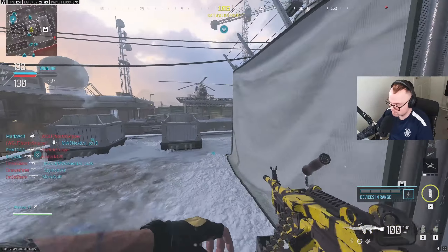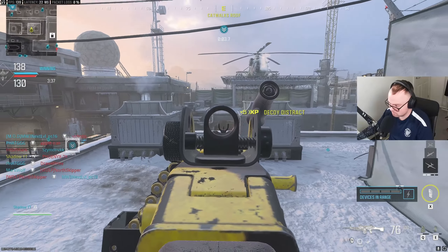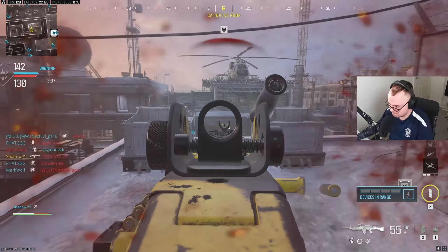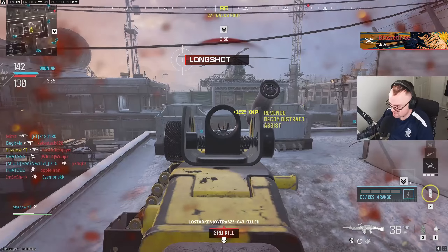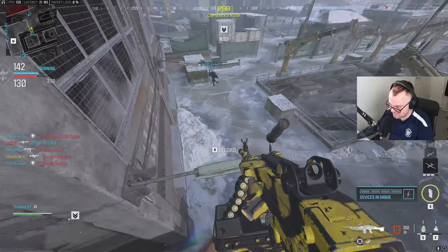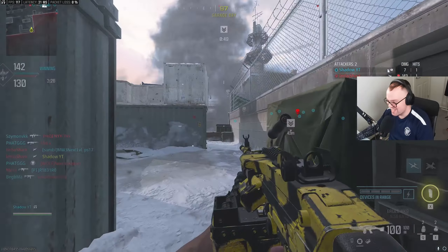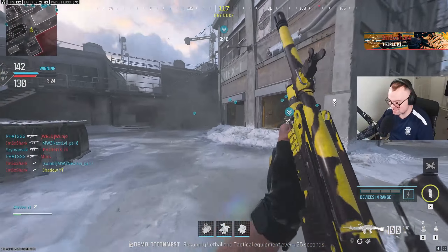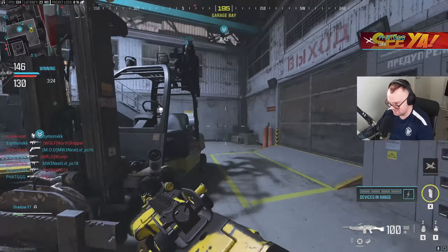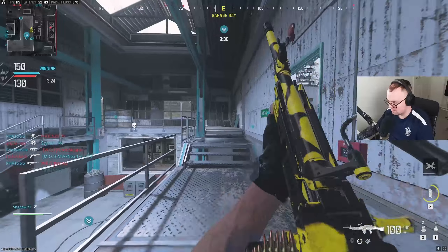Put the decoys down. Go on, you run off back through there. And your mates on that corner too. That's probably going for me. How did I know? I just know these things. I've got a sixth sense for killstreaks coming to get me.